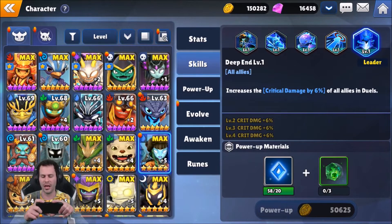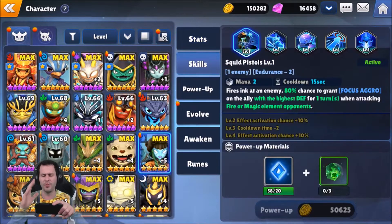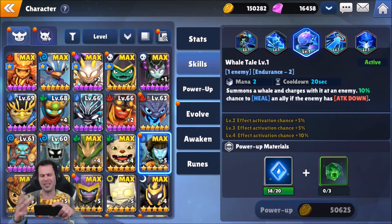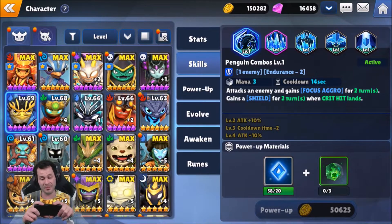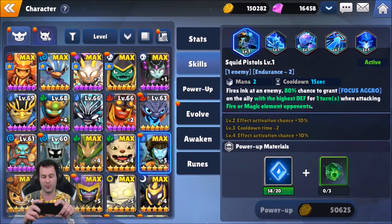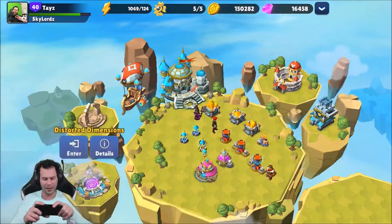We also got Deep End — if you use him as a leader, it increases the critical damage by 6% of allies in duels, which I believe is just the arena and doesn't count for PvE. For battle today, I'm going to be using Squid Pistols and Whale Tail because they're really mana efficient. We're also going to be using an awakened Freeze Blade and an awakened Kingpin, so the team should be pretty solid. As for runes, Kingpin has defensive runes, Freeze Blade has offensive runes for more damage, and Tidepool has defensive runes to keep him alive.